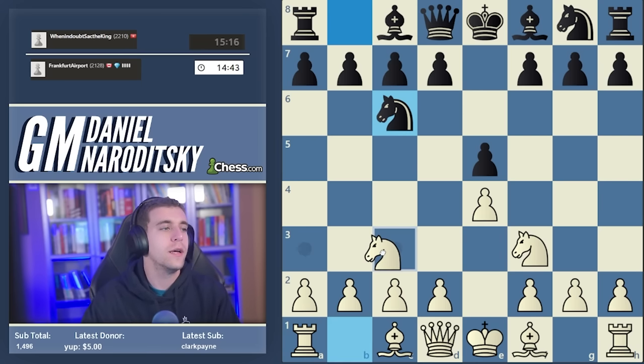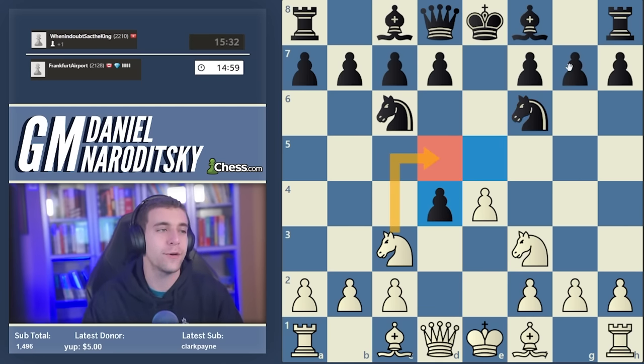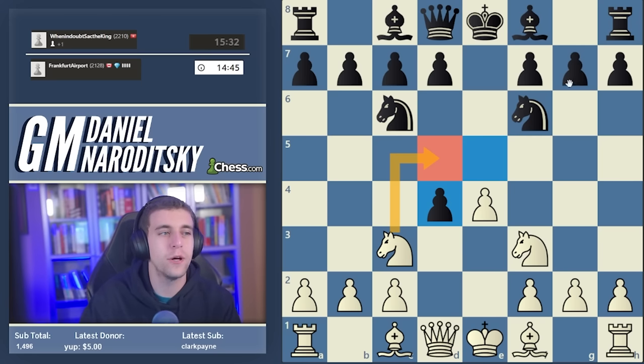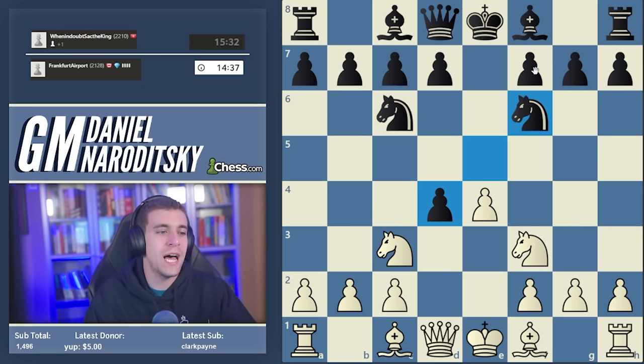Another alternative is the Belgrade Gambit — e takes d4 and knight d5. I've played the Belgrade a good amount in semi-competitive tournament games; I played it in a rapid tournament against Vidit and got a good position, and I played it against Eric Hansen. I think it's a much more dangerous gambit than it's given credit for. It's considered a completely unsound line last popular in the 1970s, basically buried under a pile of rubble.